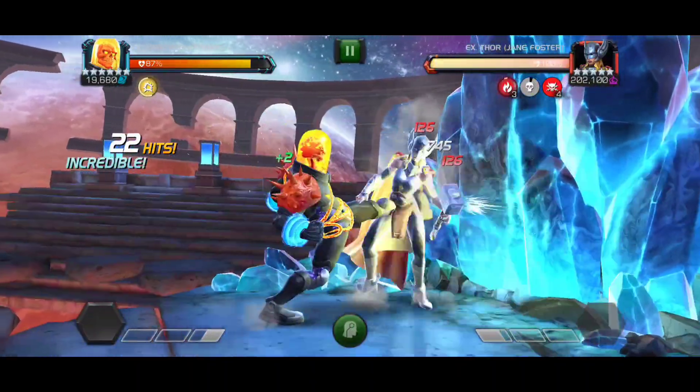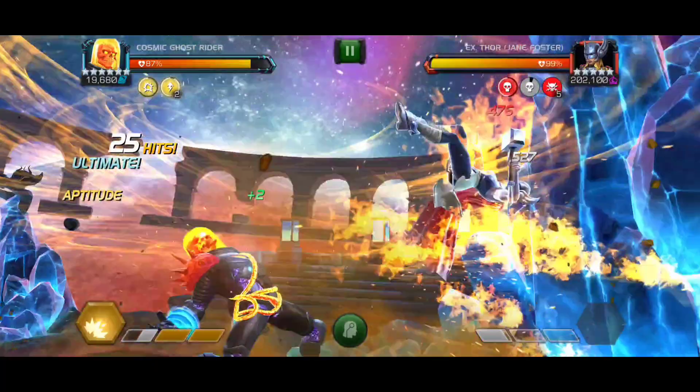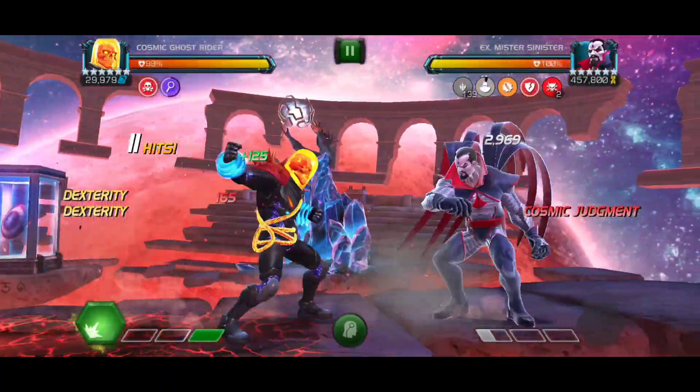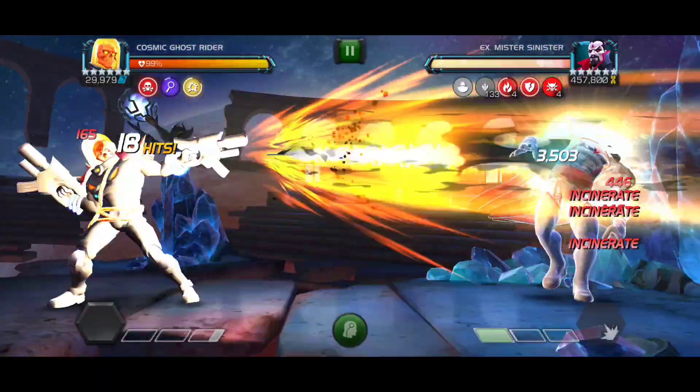They can waste your power and you won't reach a Special 3. Basically, if they don't attack you after your last light attack, you might be screwed. There are two ways to combat this though: you want to either tap the opponent's block once and hope they retaliate, then parry them and start heavying.